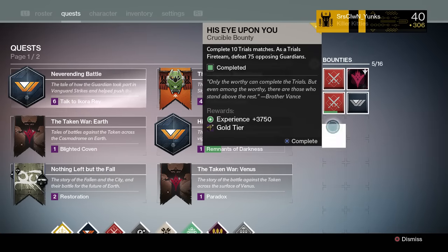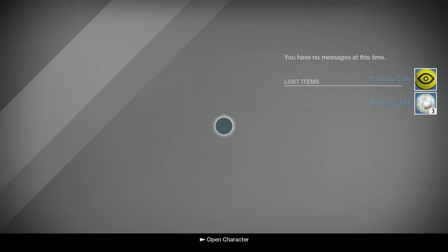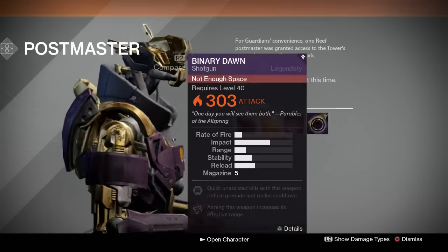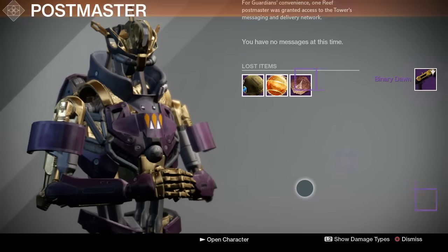Hey, what is going on everybody, it's Youngs. Today I'll be showing you guys the Binary Dawn Shotgun. This is the unique shotgun from the Trials of Osiris. I got this from the gold tier package — that is the bounty where you have to complete 10 trials matches and kill 75 guardians as a fire team.